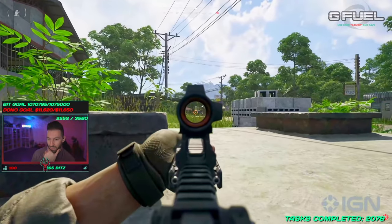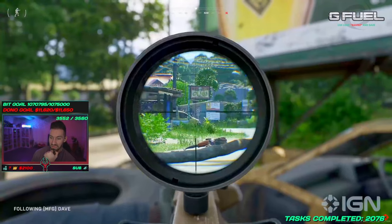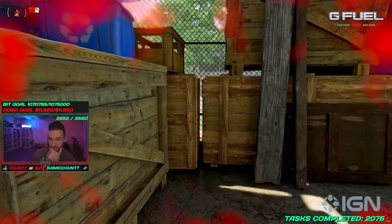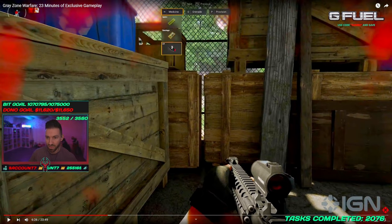Gunplay looks decent, recoil looks okay — oh, you can mount, interesting. Vortex scope looks good. He took some damage — show me the healing. He had a little drop-down menu. He takes the hit, takes cover. There's medicine, splints, bandages, and tourniquets — similar to Tarkov. Looks like he's got a heavy bleed and a contusion. You also have hotkeys for provisions and grenades.